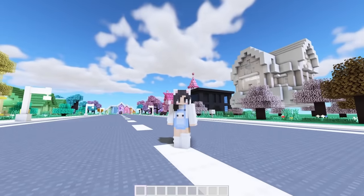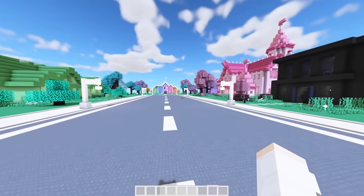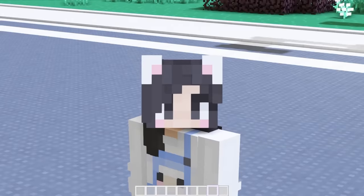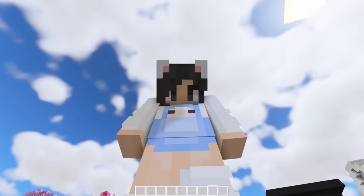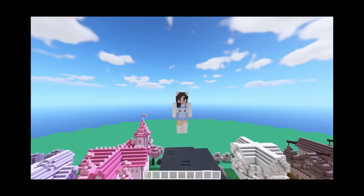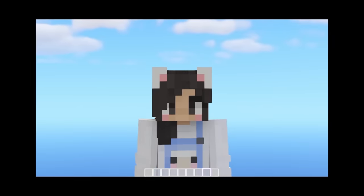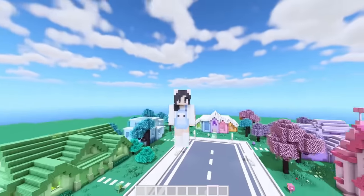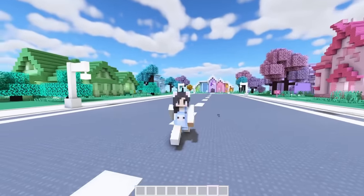I love all these houses, but which one is your favorite? They all look extra adorable when they're next to each other like this. But you know what's cool? When you look at it from the sky. Doesn't this look so cool? Well anyway, now that the neighborhood is done, it's time to decorate our colorful house.